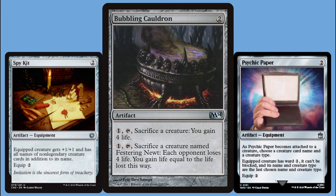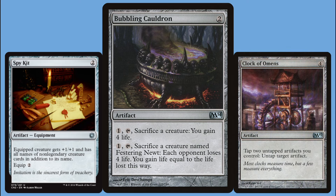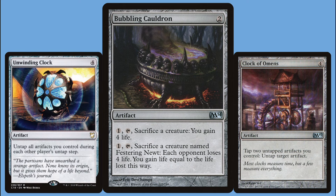Every turn we can equip a new creature, give it the name Festering Newt, and throw it in the soup — in total costing three mana to gain 12 life and deal four damage to each opponent. We have to tap the cauldron to do this, so we can't easily repeat the effect, but if we use Clock of Omens we can tap our equipment to untap the Bubbling Cauldron. This is even more powerful with artifact creature tokens since we can tap them, equip them, and throw them in the soup. We can also use Unwinding Clock to untap the cauldron and our mana rocks. Equipping happens at sorcery speed though, so we need to put the paper on a new creature before the end of our turn so we can sack it right away next turn.